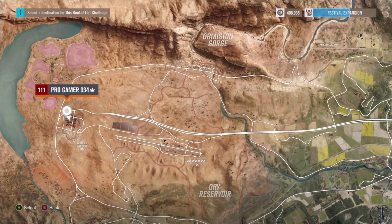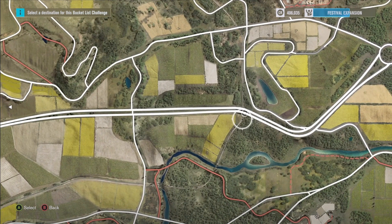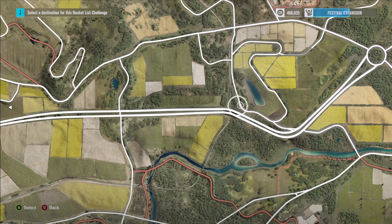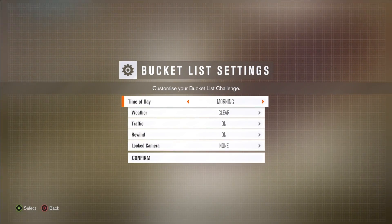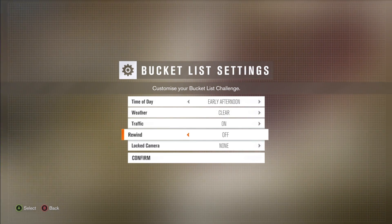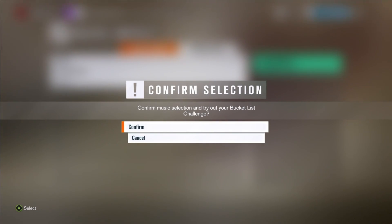Click 'Create New' and then press 'Set Route' because you'll already be there. Set your route to this side of the map — make sure it's on this side, so set it right there. Then click 'By Early Afternoon' for the time of day. Make sure traffic is on. Do not turn traffic off. Turn off rewind — 100% make sure rewind is off because this makes it much easier and less tempting. Also turn on lock camera. Then press confirm and choose music if you want.